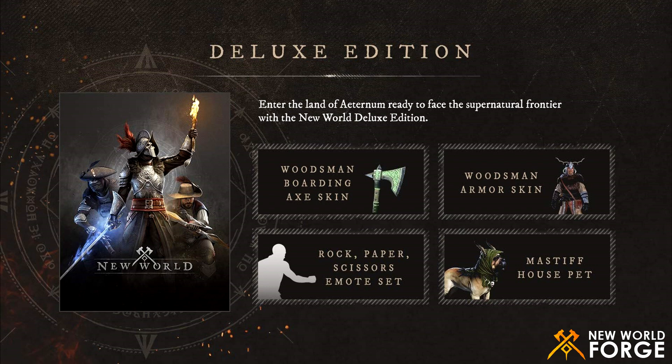Here on the screen you can see the bonuses for the Deluxe edition owners. The first thing you will receive is the Woodsman hatchet skin. It is a special skin for the hatchet but it doesn't give you any real bonuses — it is a cosmetic thing.